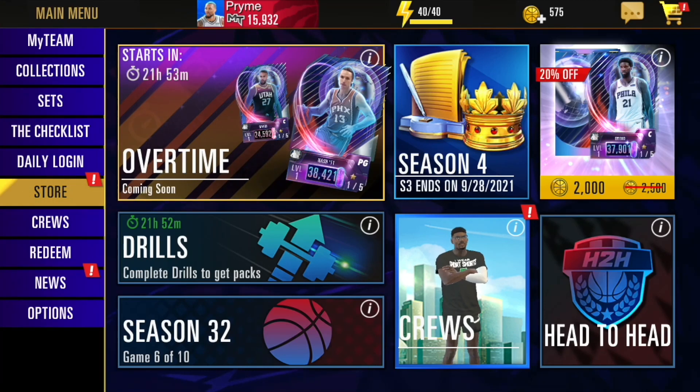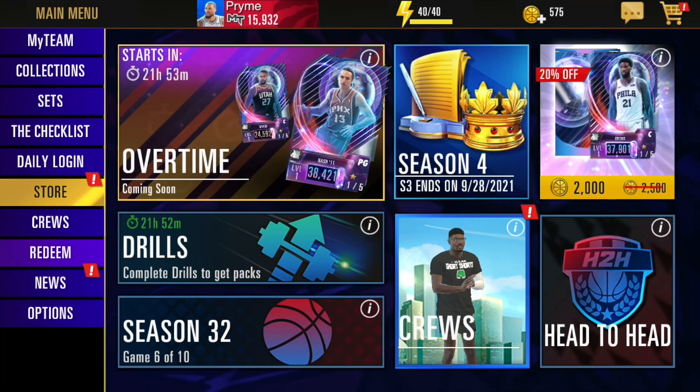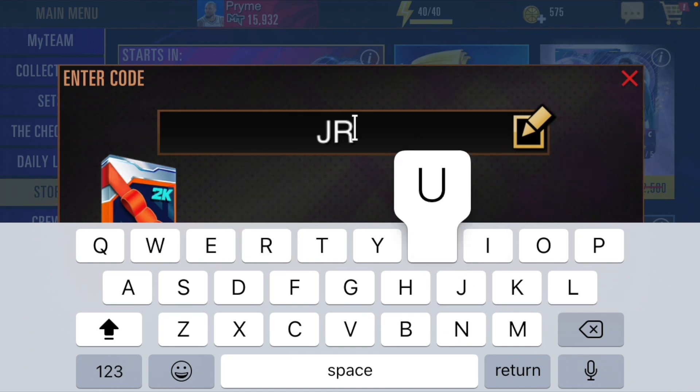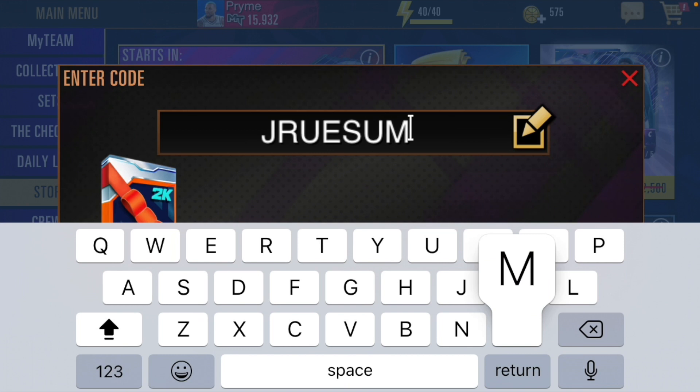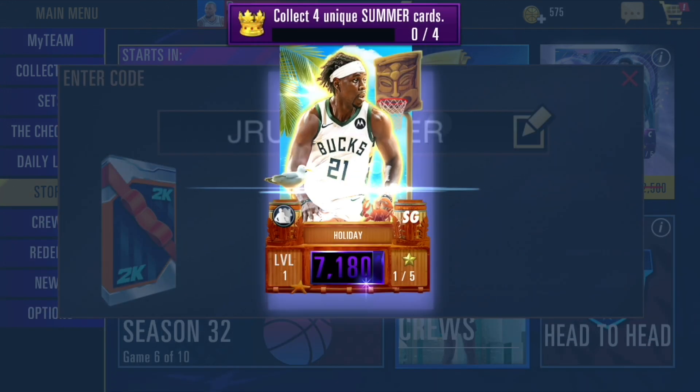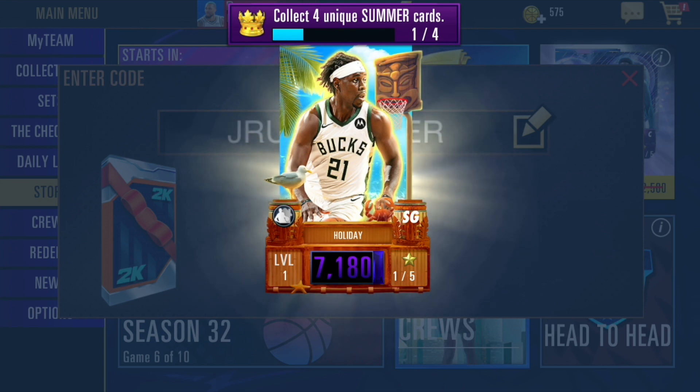Welcome back to another video. Today we have another locker code for NBA 2K Mobile. All you gotta do is click redeem on the left sidebar and type in all caps DREW SUMMER. This is for a Drew Holiday card, obviously. That's all you gotta do and you get this amazing looking card.